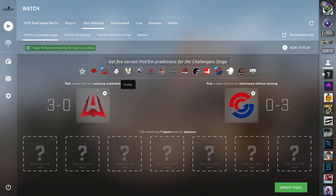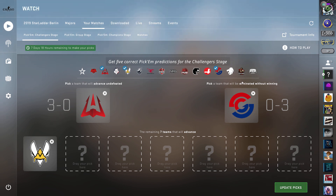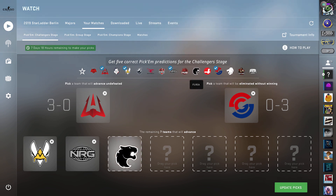For the seven teams that will advance: Vitality is advancing — no question about it, they are 100% passing, there is no way any of these teams will beat them. I'd put them as 3-0 but I don't want to risk the upset. Same thing with Energy — second best team in North America, no doubt. I'm also putting FURIA; they are looking very strong, a top-10 team overall.